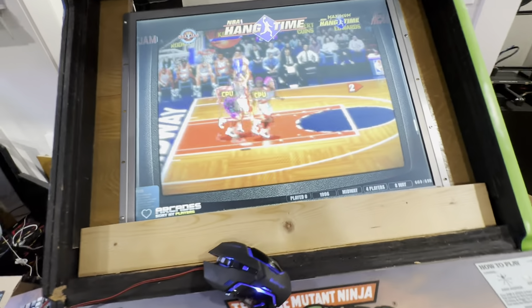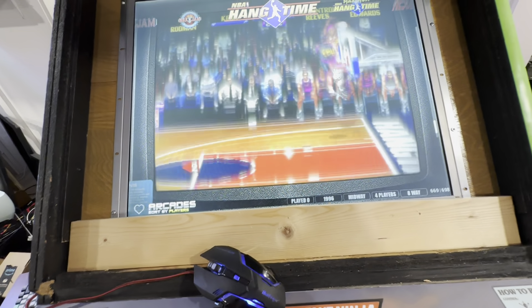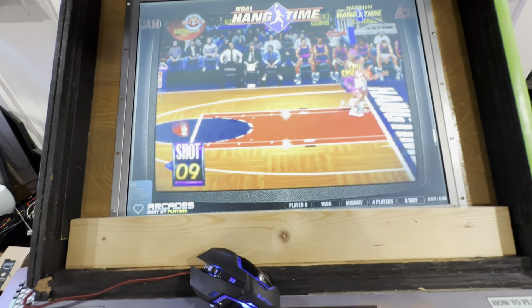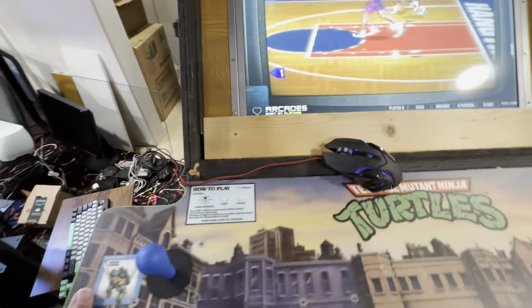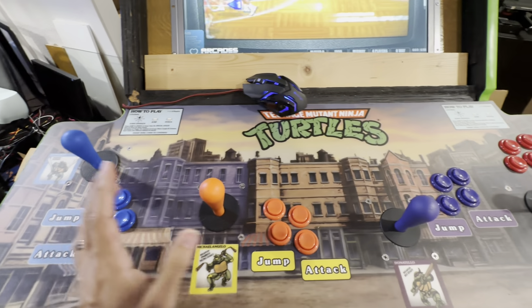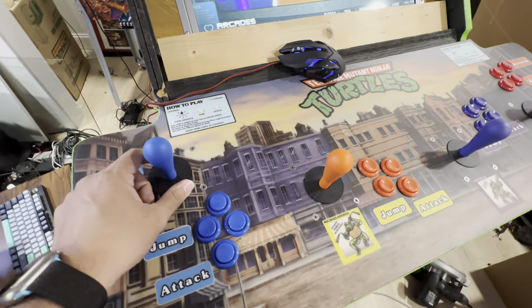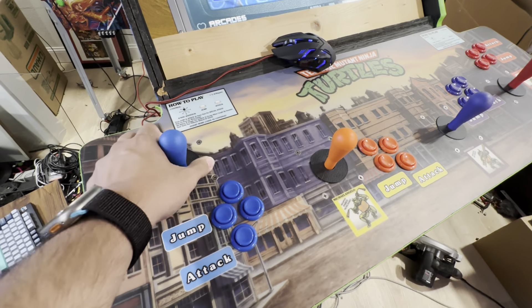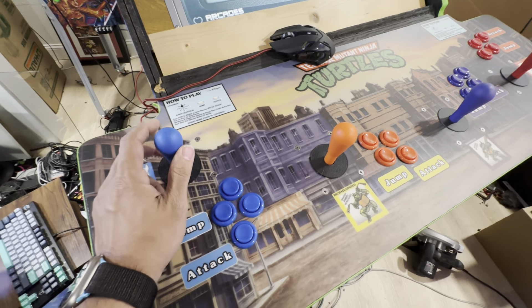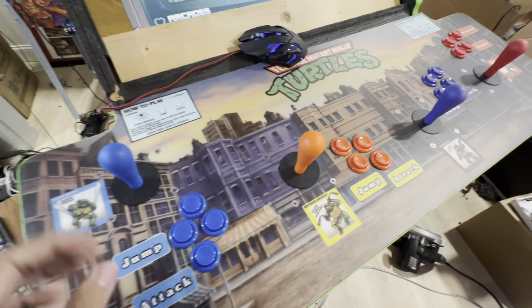I'm a purist in a way, but I also like slight modifications. This is a real cab — a real Konami cab — with real IL sticks. I didn't go with Wico sticks because those are expensive, like $40 a stick nowadays with the leaf springs. I'm trying to see if I can replace them with something else. I changed the buttons to nice Zippy switches, so they're nice and light, don't hurt, have a good spring, and don't cause fatigue.